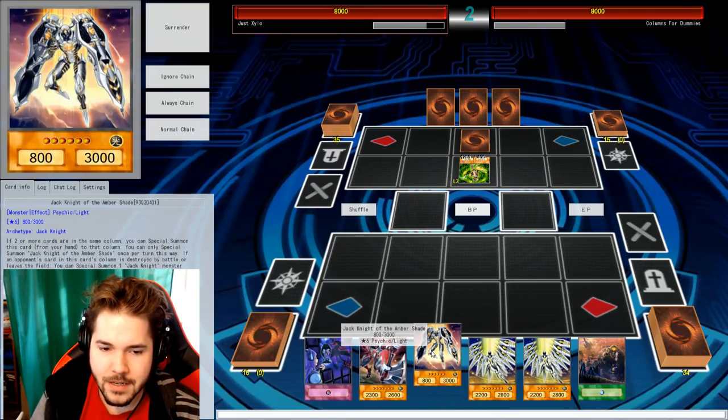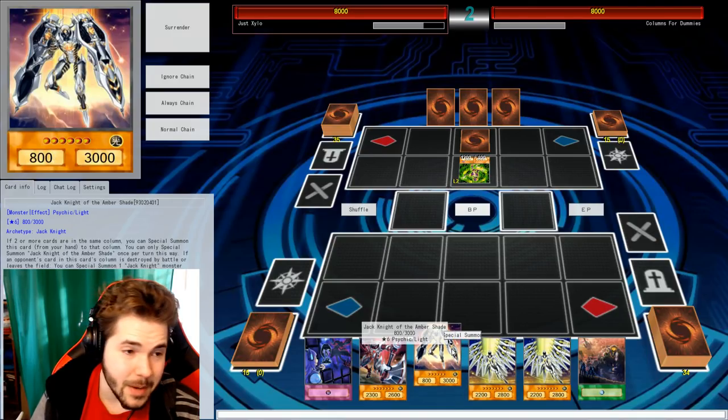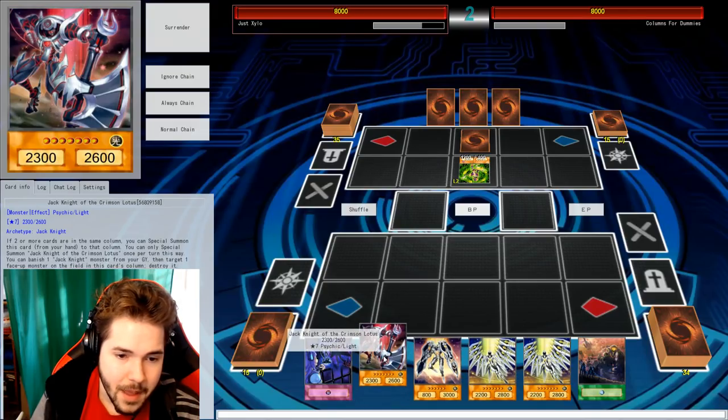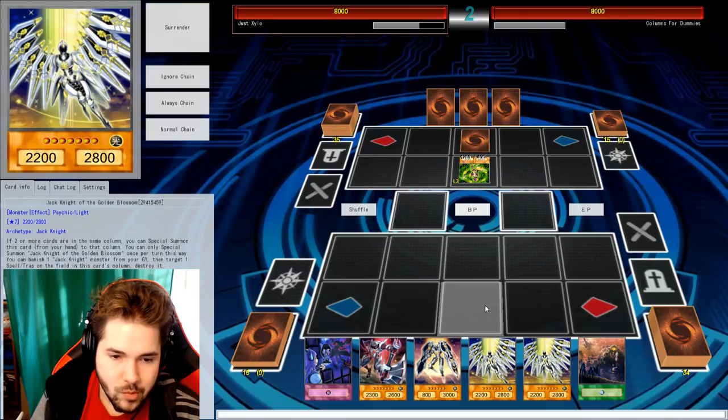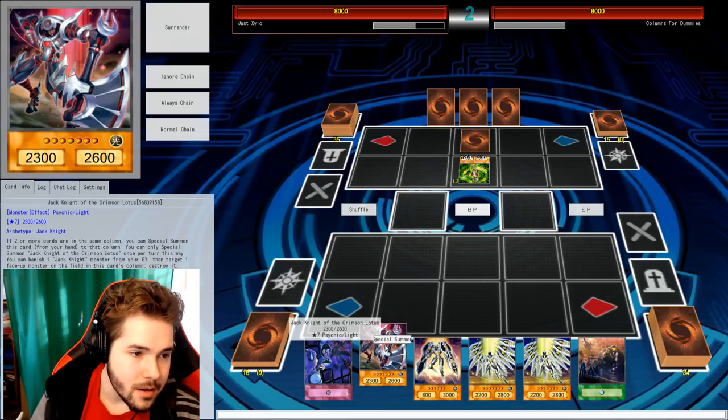I can only physically summon one, but I could special summon any of these guys. So I got Amber Shade, Golden Blossom, and Crimson Lotus. If you find a purple one, you can summon that and then switch its placement. Yeah, I don't have that one though.